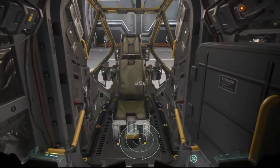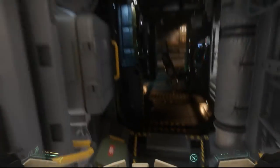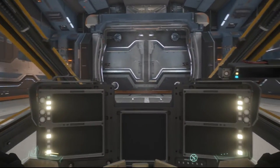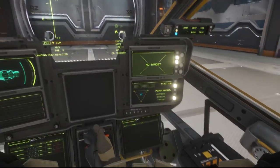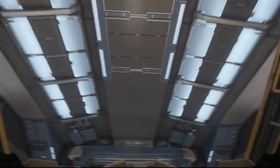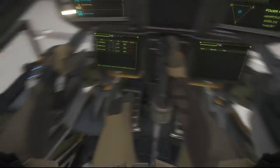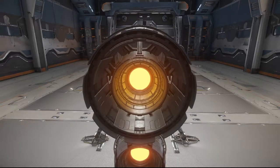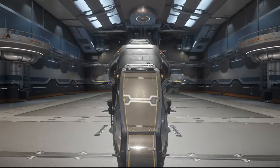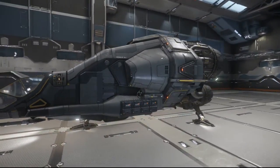Here we've got the cockpit — let's get inside. We've got all those little panels right here. Looking around, the visibility is very nice; you can basically see everything except directly below. And here we can see the big engines again.